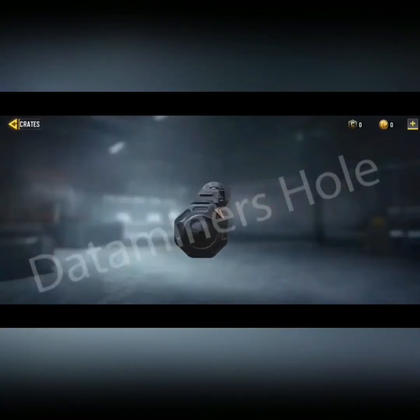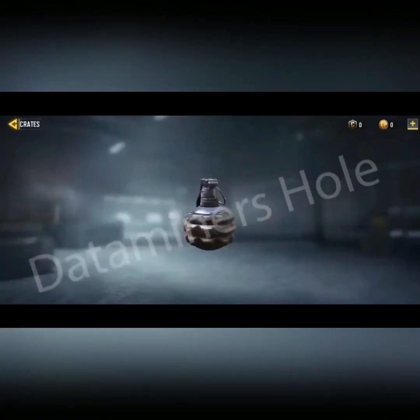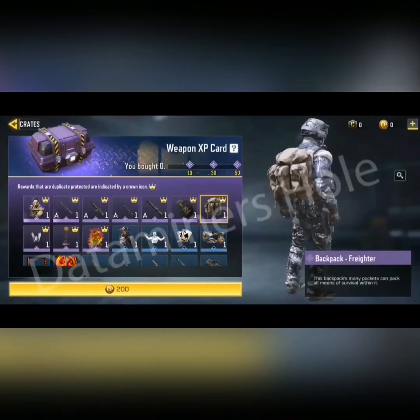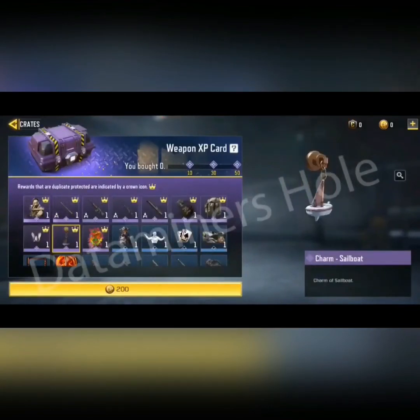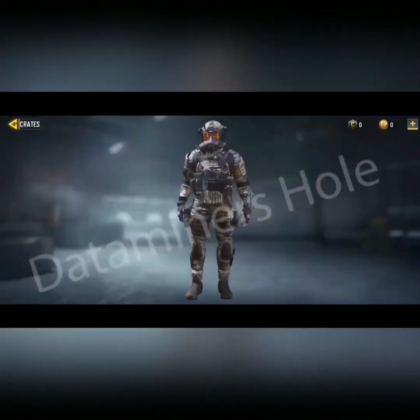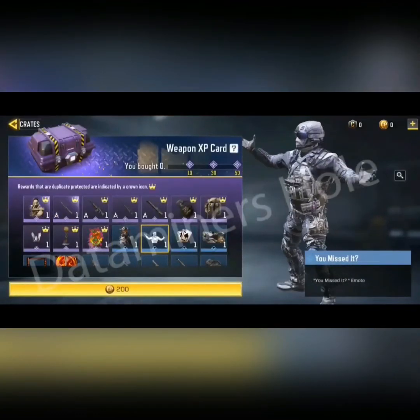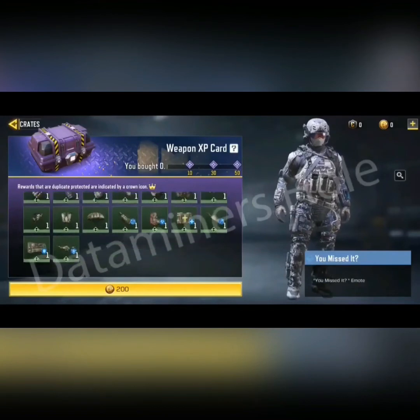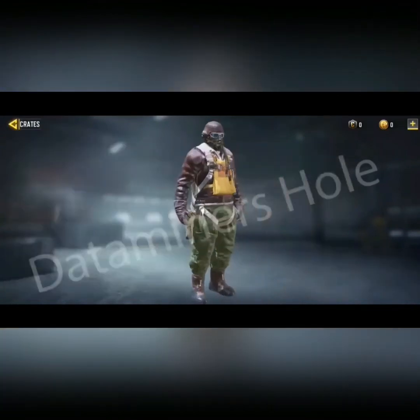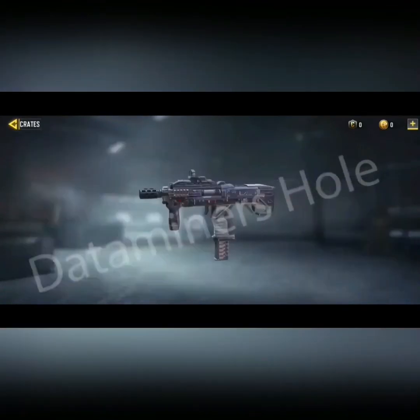There's a sniper skin for the QQ9 — nice. A frag grenade — I want grenades with a good splash effect when thrown. Charm Sailboat, spray Dragon Breath. I hear you — Season 9 game ASAP, can't wait even one more day! I'm also missing Season 9.